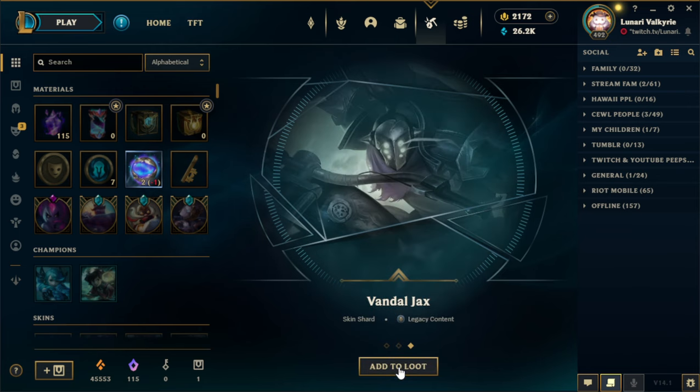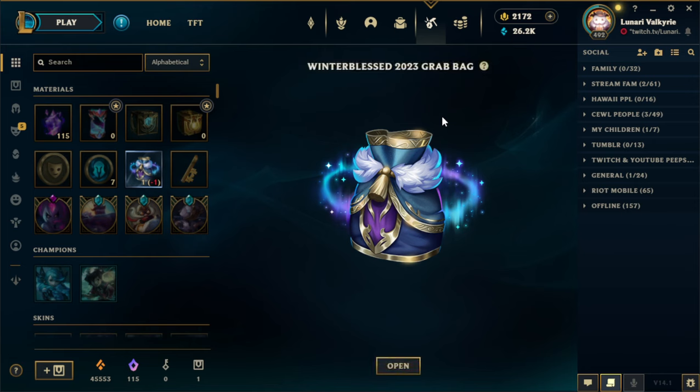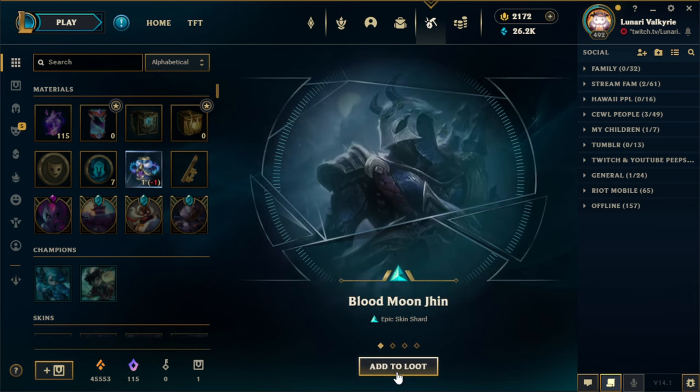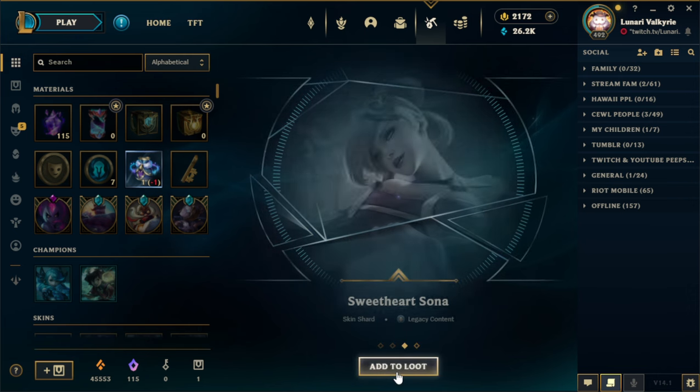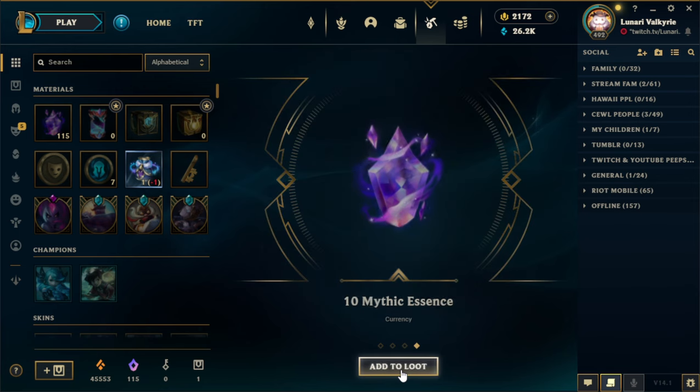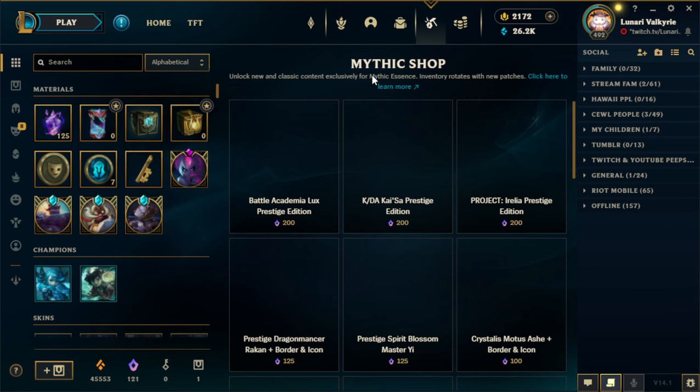Wow, and Midnight Ahri and Vandal Jax. Talk about lucky. And then go one more time. We got Blood Moon Jhin, Soul Fighter Gwen, Sweetheart Sona, and 10 Mythic Essence. Heck yeah.